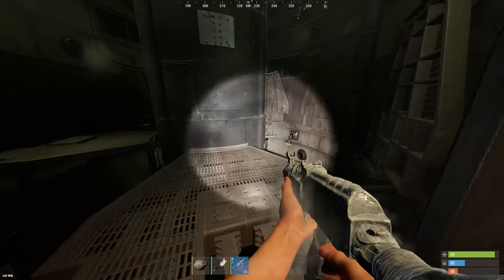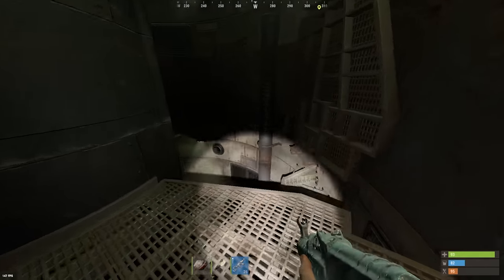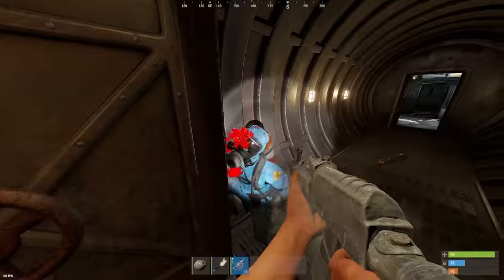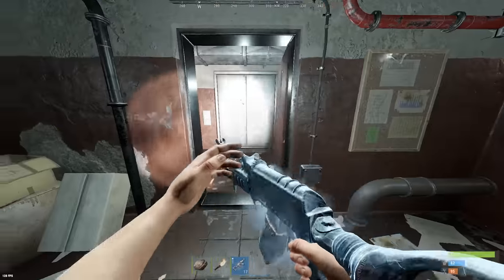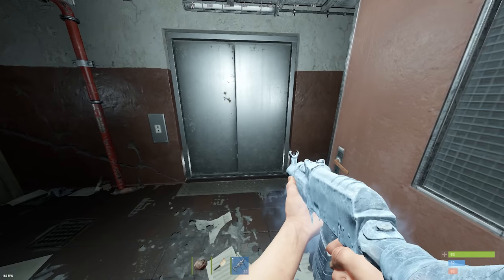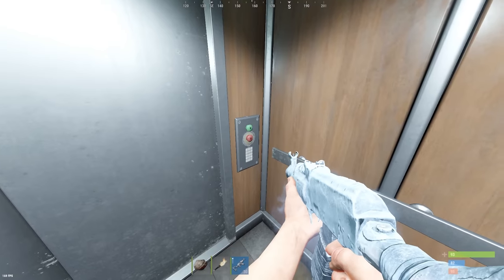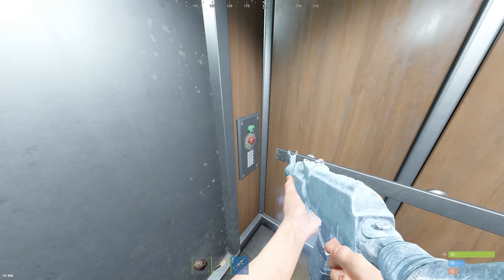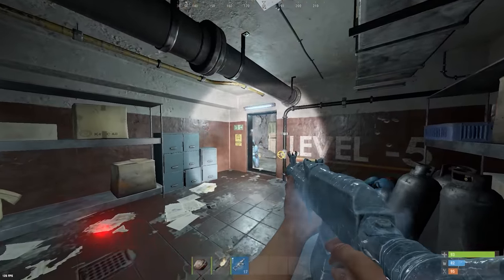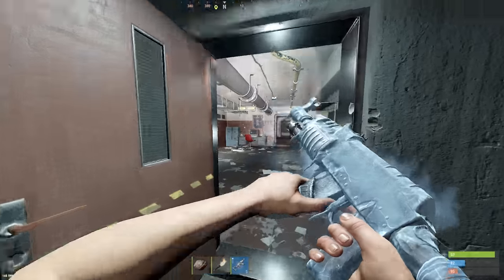Goes down — a little jump puzzle, I guess. Another elevator. Let's take the elevator down. The light actually travels through, dude. The buttons look goofy as hell. This is a cave now, oh my—